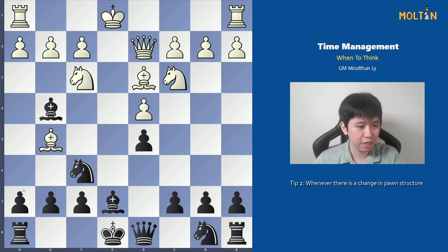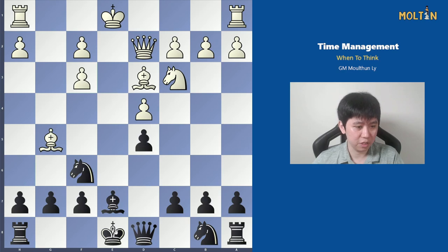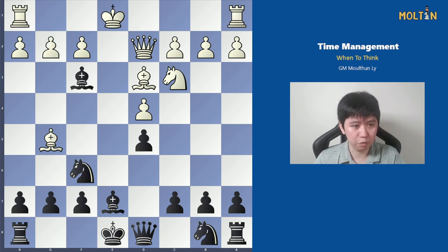If we don't capture the knight and play sensible developing moves such as h3 or moving the knight, we have to reckon with white perhaps moving the knight to e5 and attacking our bishop. If we do capture the knight, we have to reckon with possible attacking chances for white on the king side — for example, if we castle, white might castle queen side and we get a very sharp position with an open g-file. We have to weigh up these possibilities whenever there are major pawn structure decisions.